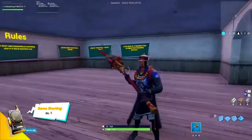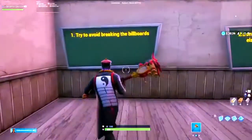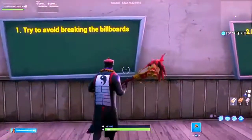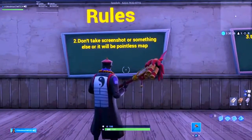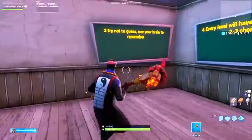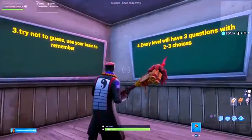Rules. Jeez, this is like we're in a damn classroom — I hate classrooms. 'Try to avoid breaking the billboards. Don't take a screenshot or something else, it will be a pointless map.' Tell me what to do. 'Try not to guess, use your brain to remember.' That's a good tip, I'll leave that one.